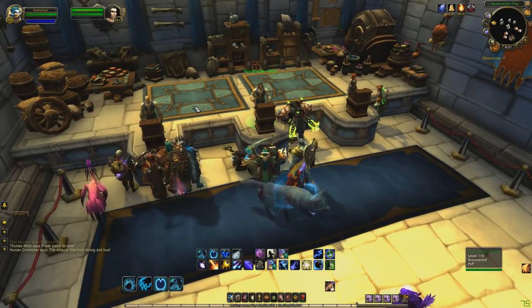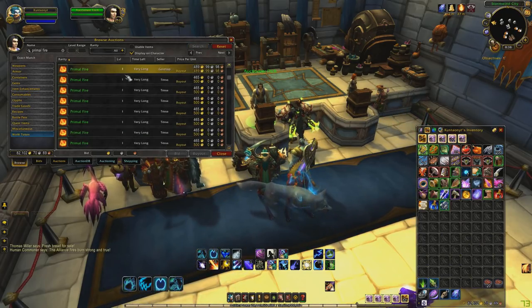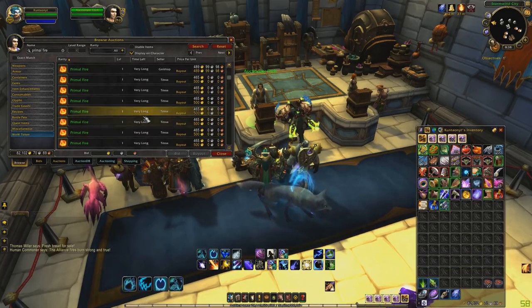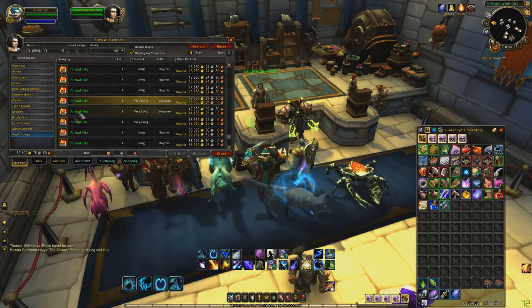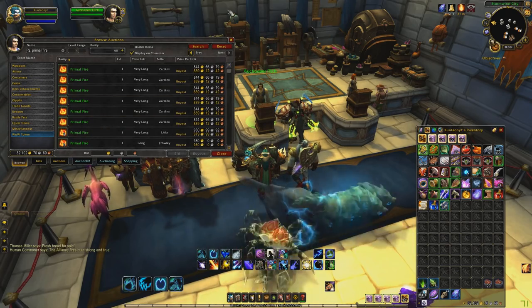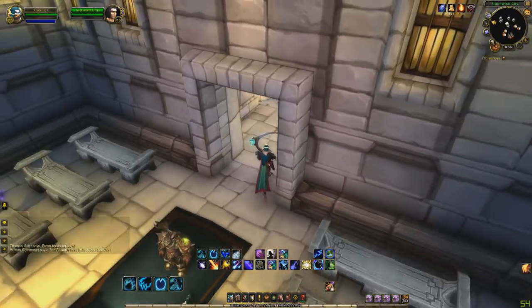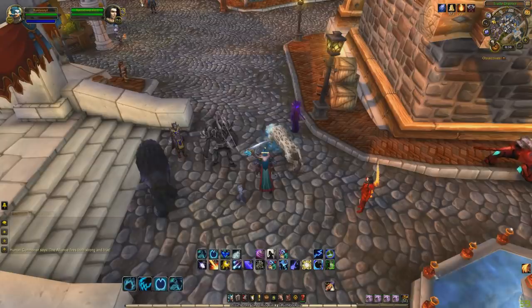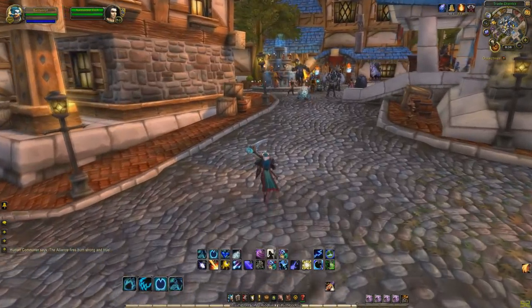Today we're going to be farming Primal Fire in Mount Hyjal. Most of you should know what Primal Fire is — it's a Cataclysm mat and as you can see, one of them is going for about 400 on my server, maybe a little more or less on yours. It's highly variable across all servers. A stack of 100 is actually quite a bit, so this is definitely something we want to farm. Also, if you bring Bear Tartar with you to the farming location, it's going to make it much quicker.